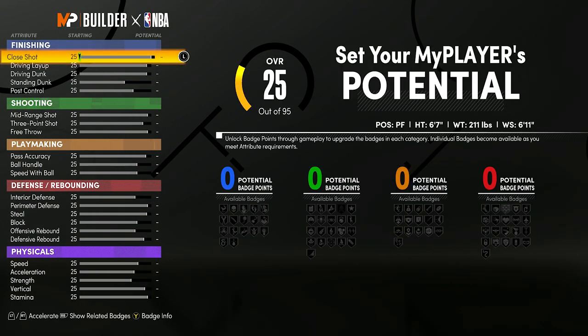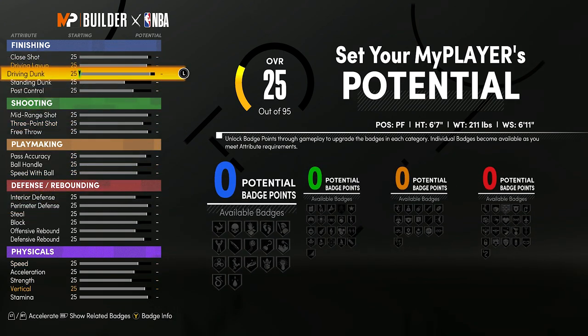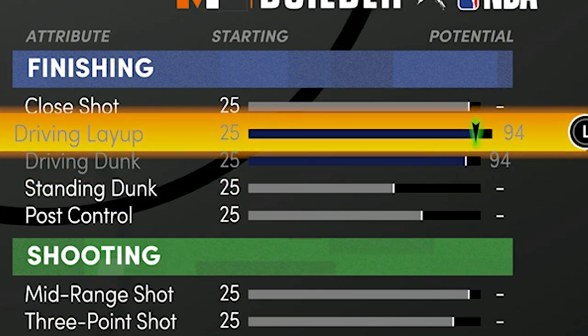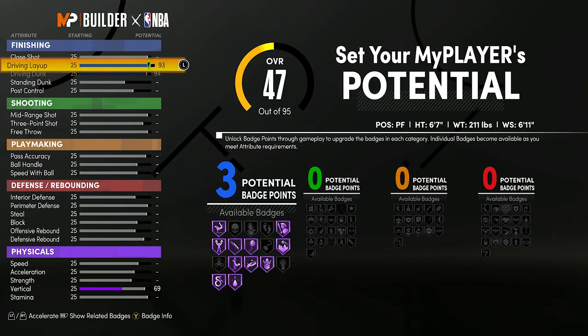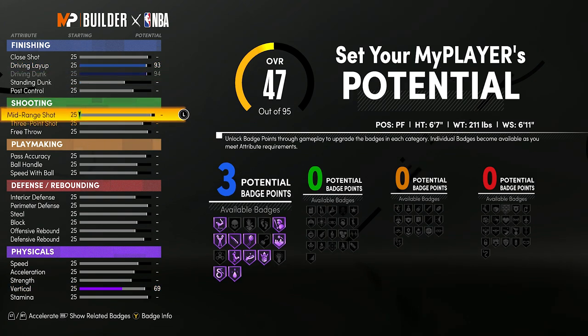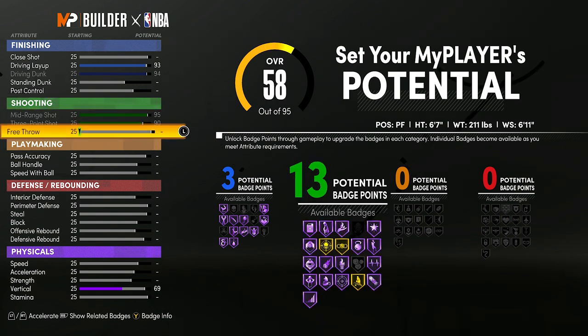Now for the attribute upgrades. I want my badges spread out everywhere. Max the driving dunk to 94 — it'll be 98 at 99 overall. Put the driving layup to 93 to spread more badge points out. Max the three-pointer and max the mid-range. I'm going to have a lot of shooting badges on this build — it's going to be glitchy. Max the free throw.